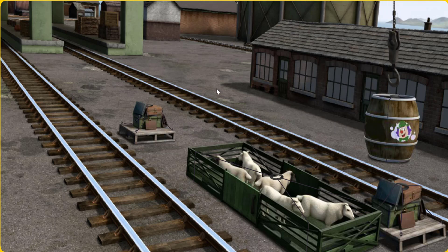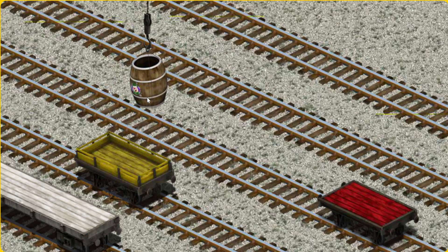You found it! Let's lift and load. Now the cargo must be loaded. Help Cranky find the yellow flatbed.